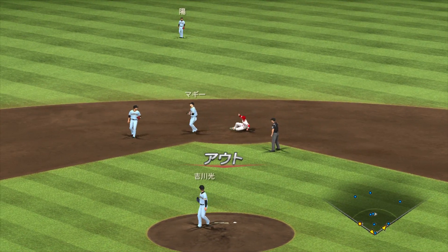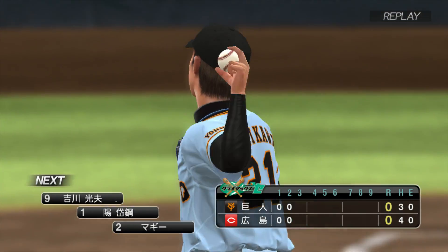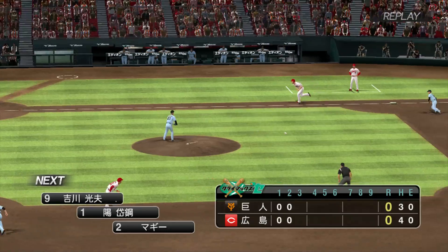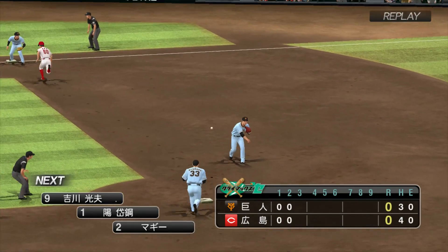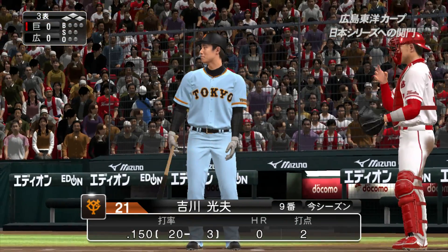空振り三振。ランナー返すことができませんでした。前に飛ばしたかったんですけどもね。まだチャンスは続いていますので、なんとか得点につなげていきたいですね。さあ、このチャンスで打席には1番の西川が入っています。ストレート打った。ショート正面。取った、二塁へ送球。二塁アウトでスリーアウト。先制のチャンスがあったカープですが、そのチャンスを生かせませんでした。2回終了、0対0同点です。